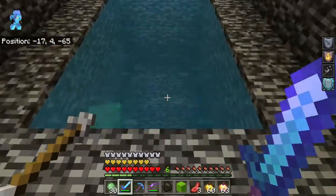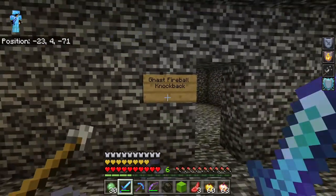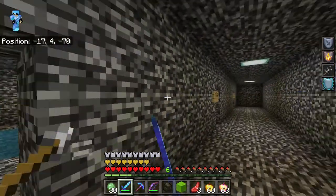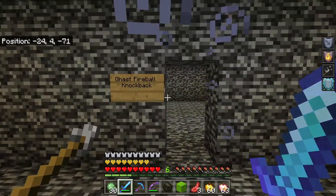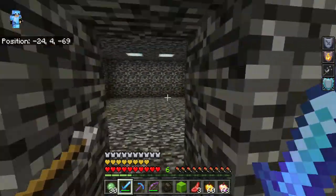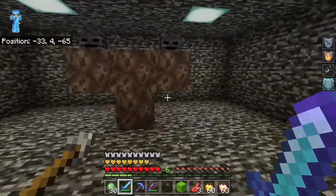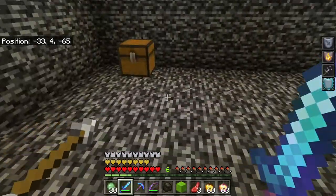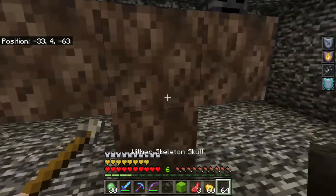The elder guardian isn't in here because I already killed him the first time I played in this world. But you basically get the idea — you have to kill an elder guardian. You have to knock back a ghast fireball or just kill him. And then the wither — looks like we're gonna be fighting the wither.